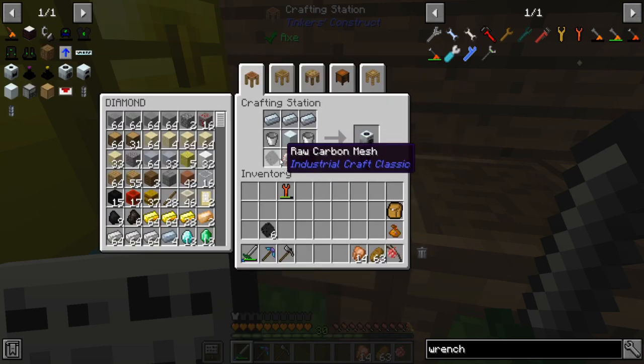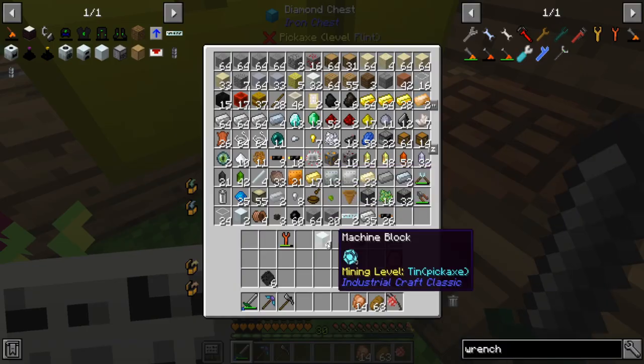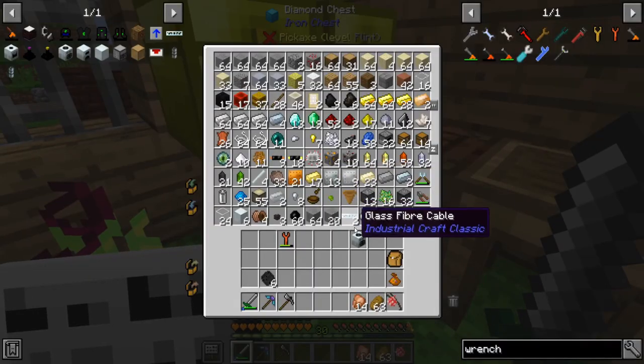For the ore washing plant I already have some circuits made and a couple of machine blocks, but I think I need more machine blocks. I'll make as many as I can. That probably used up my refined iron — oh it sure did, that was probably a bad idea.